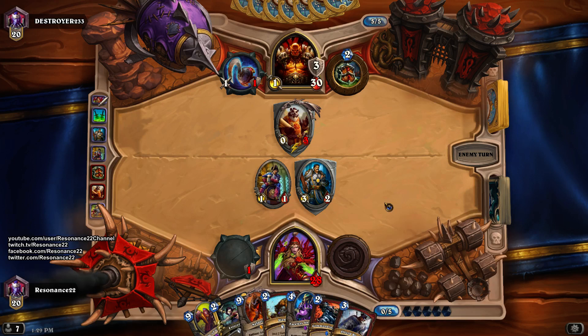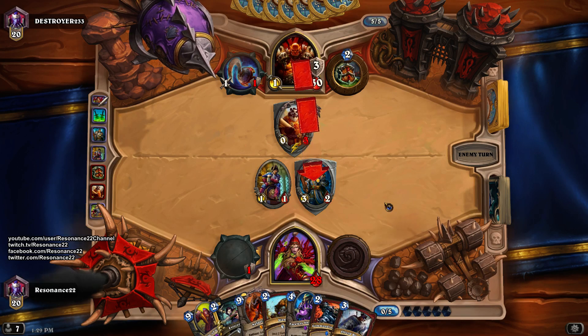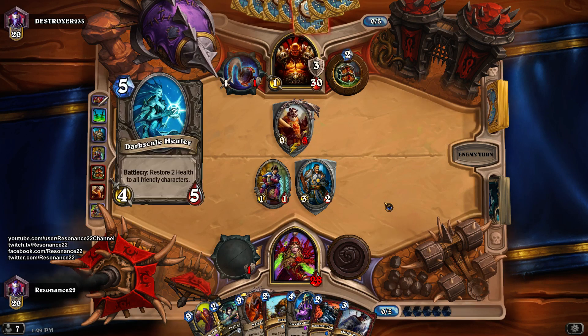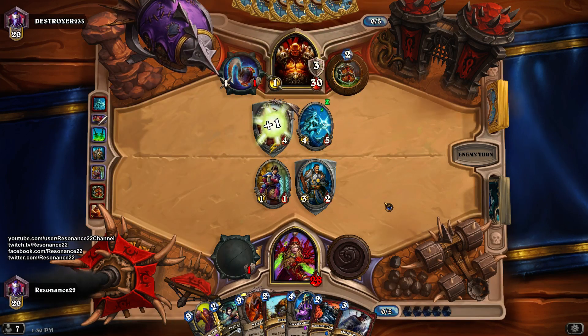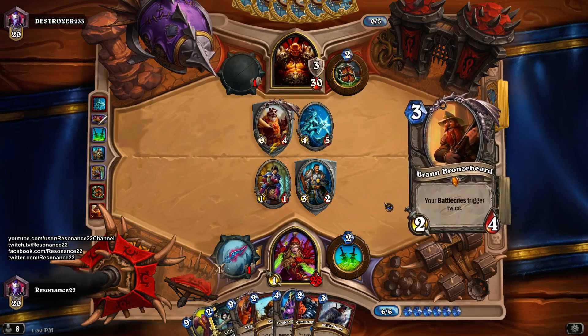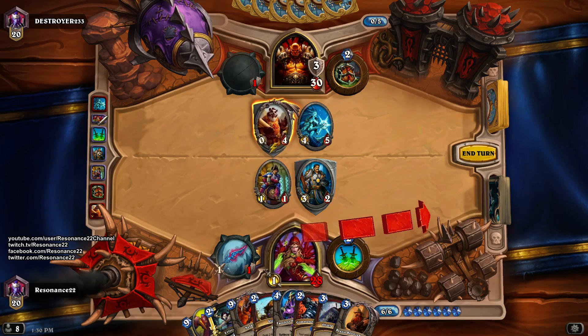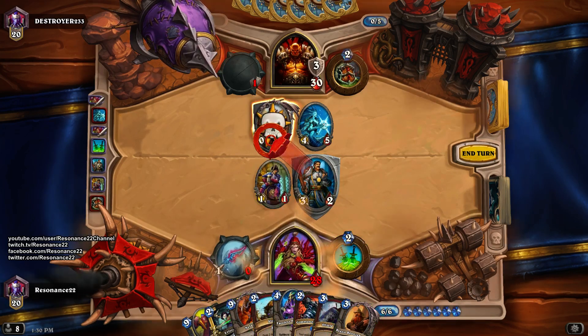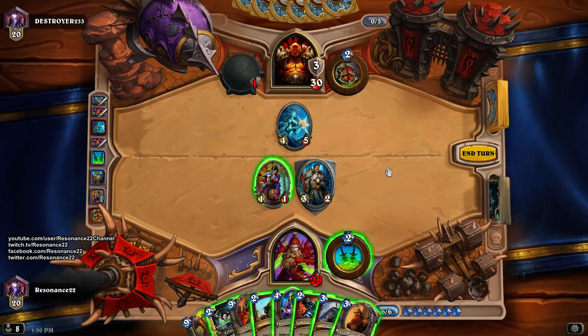Lorewalker Cho's thing is: whenever a player casts a spell, it adds it to the opposing player's hand. It's really fun to use when you're playing against friends. I think we'll start by killing the Lorewalker — I don't want to give him any of my cards.